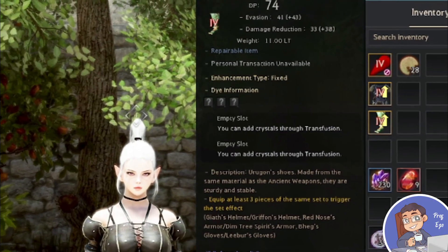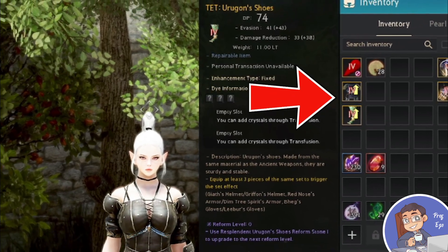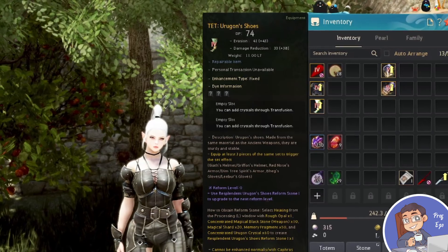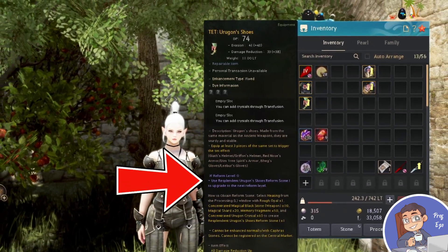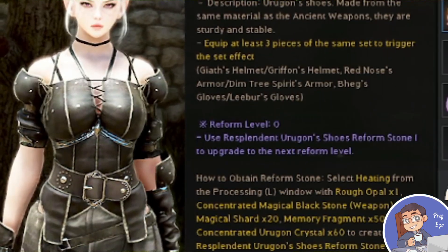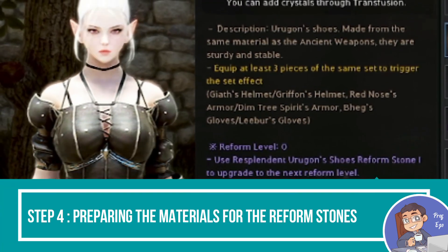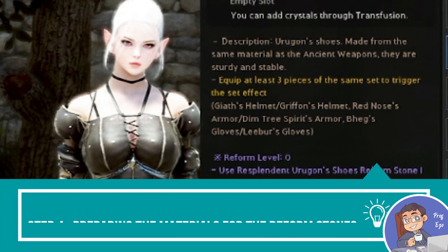Now that you have these weapons and armors that are non-tradable, you'll see a line in the middle that says 'Reform Level.' What you need here are reformed stones, so step four is preparing the materials to get those reformed stones.